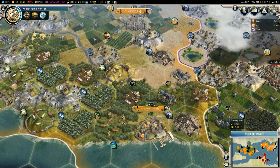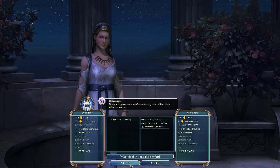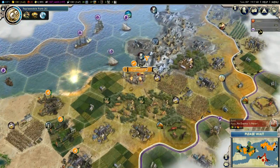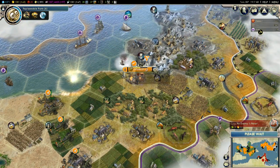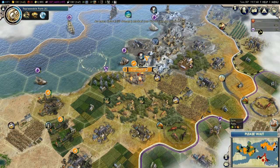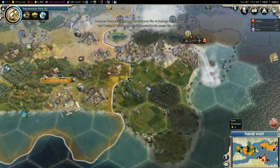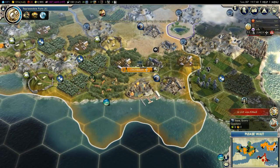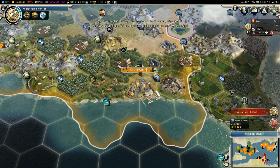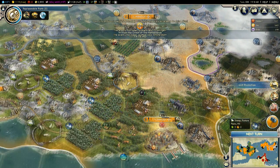We should probably get to work on a castle, which will help us out with having more hit points and also with our happiness. Head over into the next turn to see what's going to happen. No doubt these guys are going to attack Groningen again, but I don't think they'll get really anywhere. I'm going to refuse peace — I definitely don't want peace.